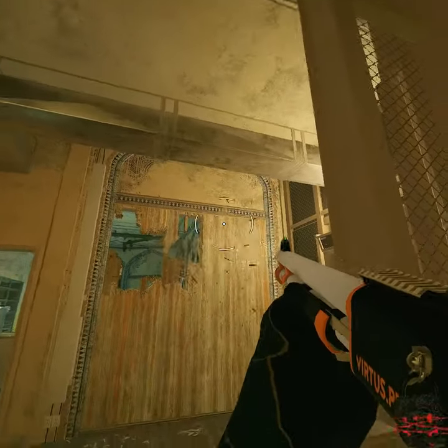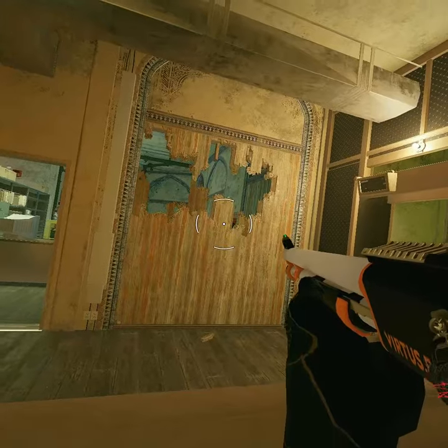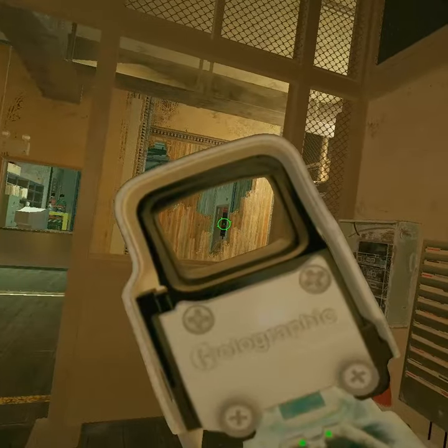You also want to make some holes on this wall so you can smoke the default plant by Archives. You can make these holes lower just in case you want to have an angle into office.